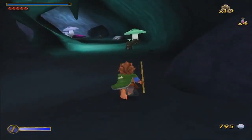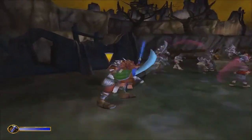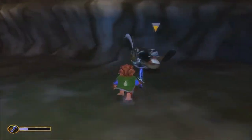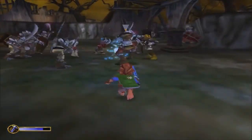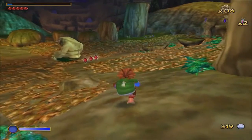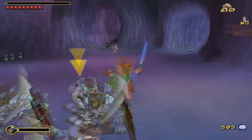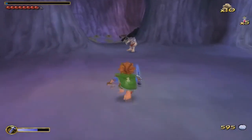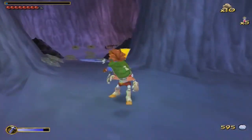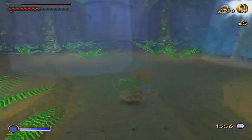The Hobbit is a platformer that incorporates a number of RPG elements. An introductory level takes place in Bilbo's dreams, bringing you up to speed on the controls while offering you a preview of what's to come in the game. The gameplay is varied from mundane fetch quests, battles with trolls and trying to sneakily free your Dwarvish companions from the Elves of Mirkwood Forest. Being a Hobbit, Bilbo is not the strongest character so you have to take care when battling enemies. You start the game with your basic walking stick and rocks, but later gain the sword Sting and a certain ring that can turn you invisible.